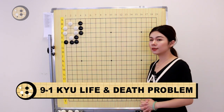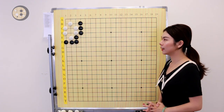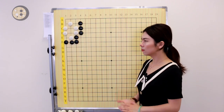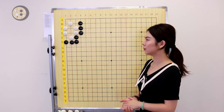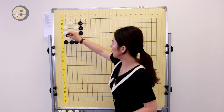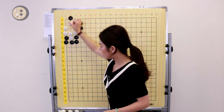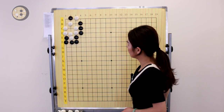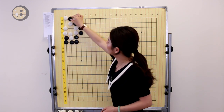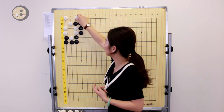Now let's look at the next question. This is a 9 to 1 kyu question. Black to play, and ko is incorrect. The first instinct when looking at this question is: how is it possible to kill this group? White already has two eyes — one on the top and one in the corner. If you try to kill that eye it won't work, so how is it possible to kill this group?